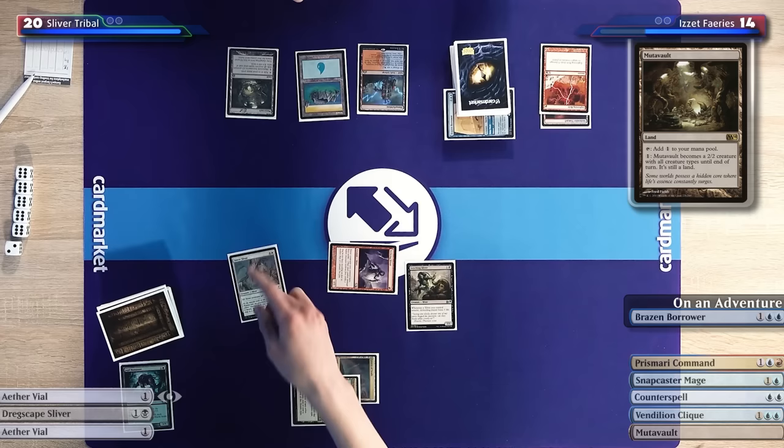I'll untap, put a counter on Vial, and draw. I'll just cast an uncounterable Leeching Sliver. That's a game! I'd like to go to attacks with these two. I take two. Game.